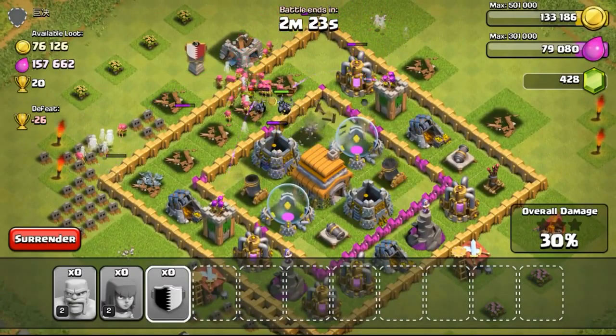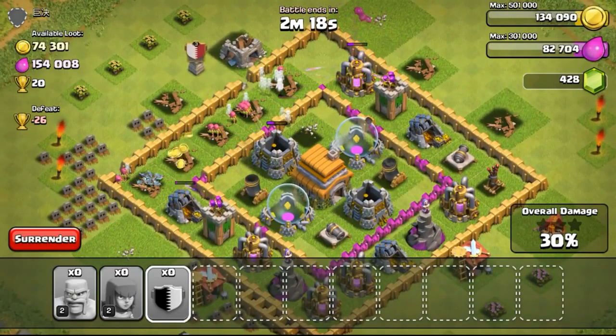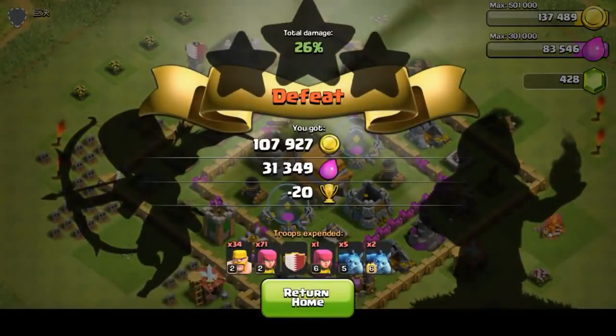Going ahead with the next raid — structures outside have been taken out and all the troops pour in to take out the gold mines inside, getting all the resources, around 100,000 plus.